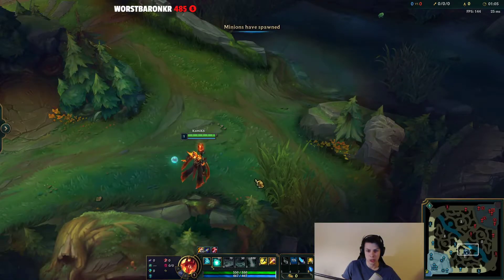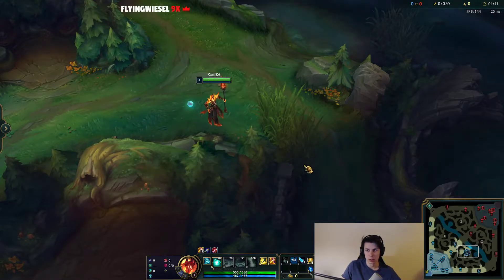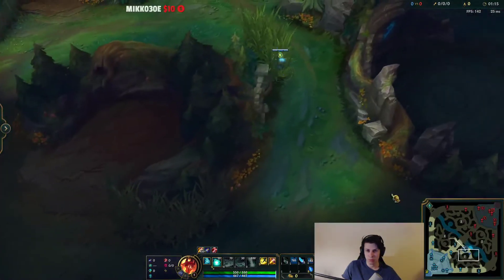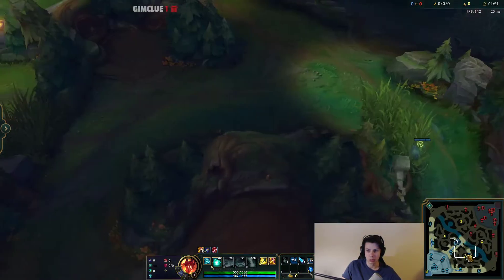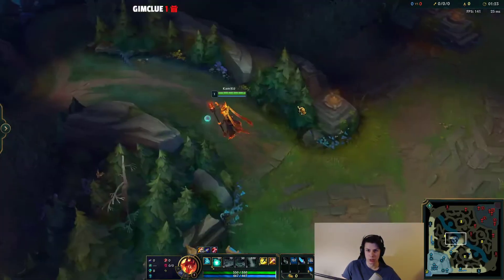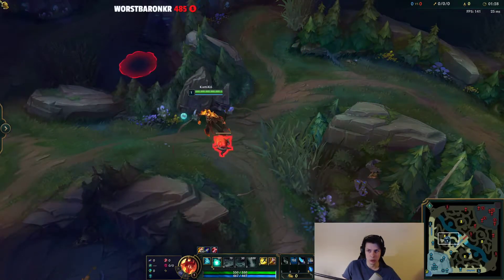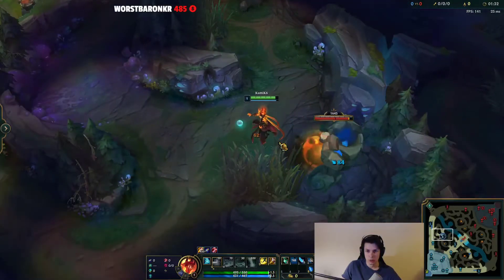So the trick is: you want to put a ward in this bush right here at the edge at 1:13. Then you want to walk to your blue. You want to put this ward here if the enemy team has a champion with a dash so that they can jump over this wall. If the enemy doesn't have a dash, then you place it here at 1:15 instead. Then you path here and go to the blast cone, go over, and then start clearing.